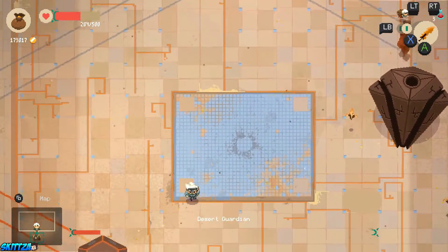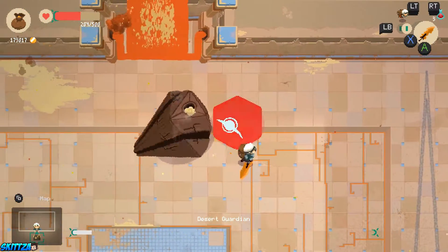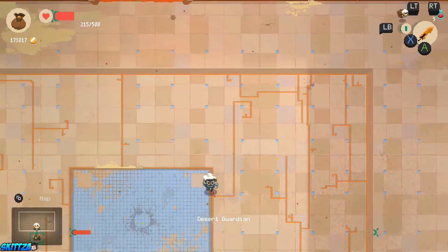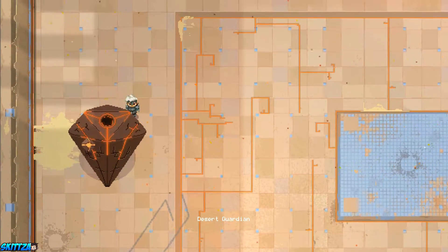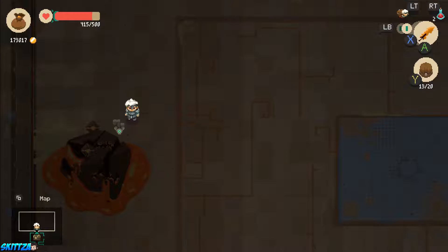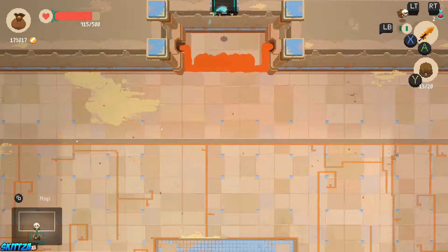Did I pop the last one with those random arrows as I shot? Nice! Now I can hurt the head — come here, don't hurt me. Dead! I did it! All right, so that was the desert boss guardian — I think that's what they call them in this game.